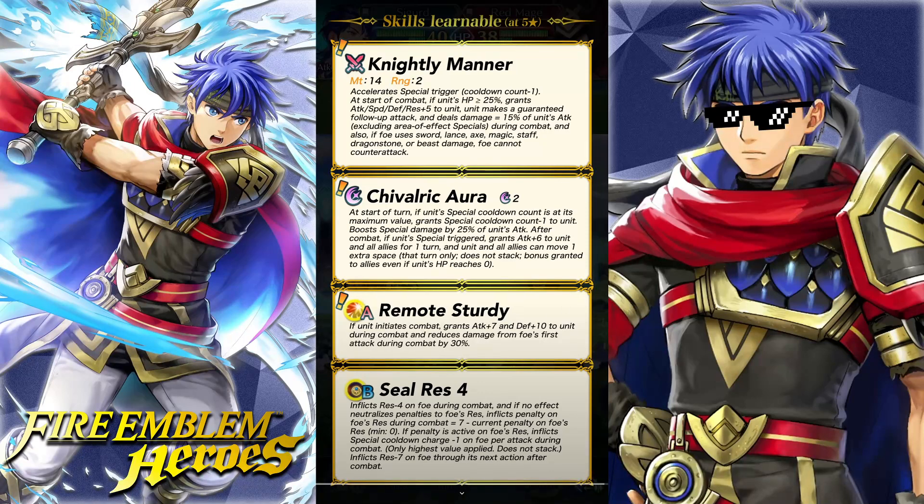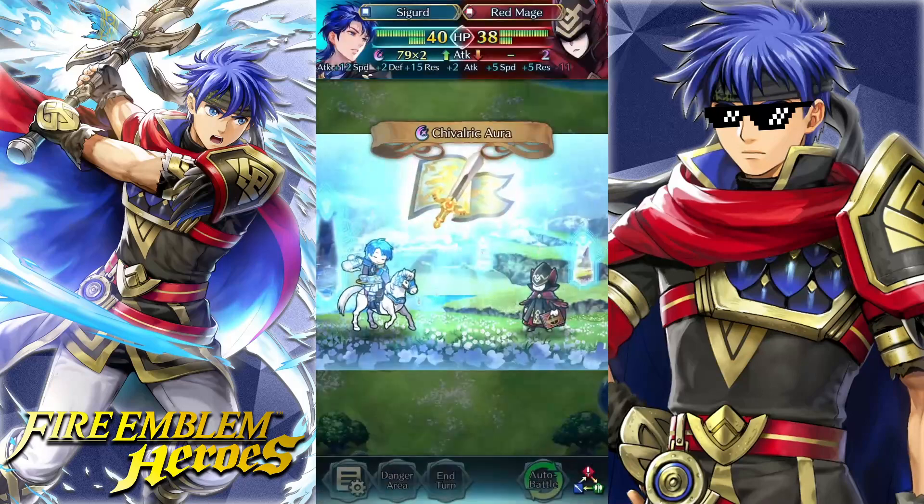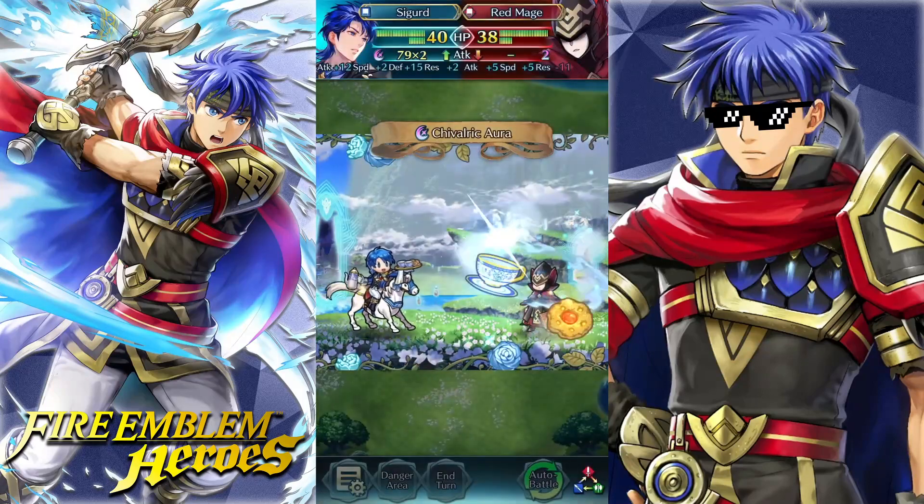He has Remote Sturdy as his A skill. If he initiates combat, he gets Attack up 7, Defense up 10, and he also gets 30% DR on the enemy's first hit — kind of pointless when he's already getting Fire Sweep against everything besides bows and daggers. And then we have Seal Res 4 to help him deal some more damage. Would have been nicer if they gave him Lull Attack Res 4, but we'll take Seal Res 4.